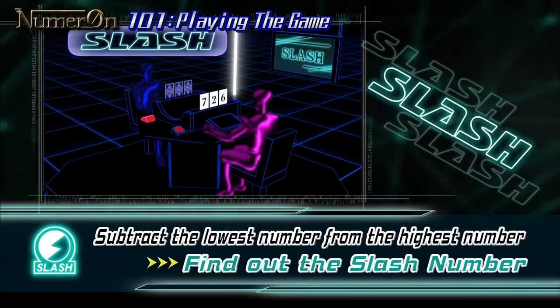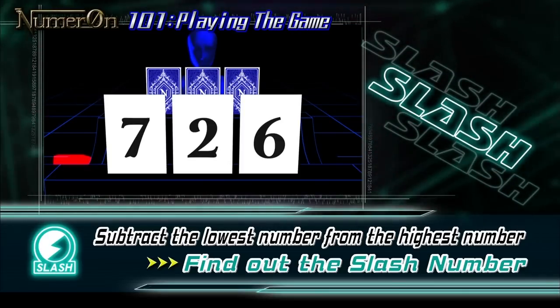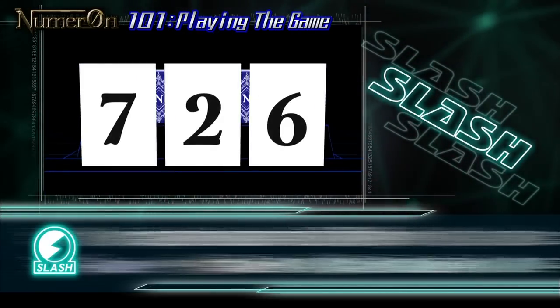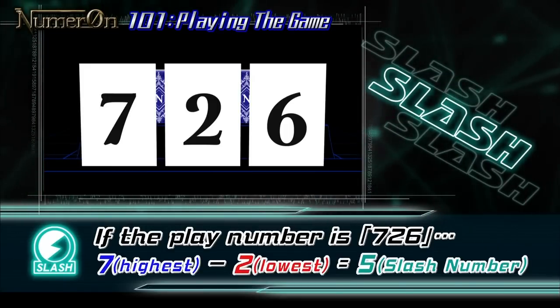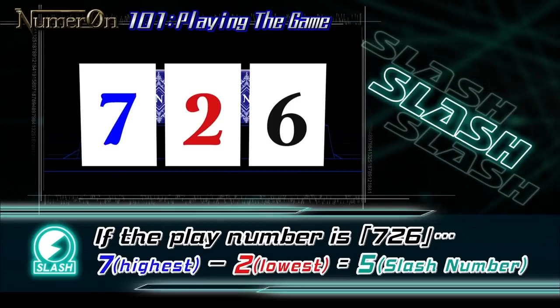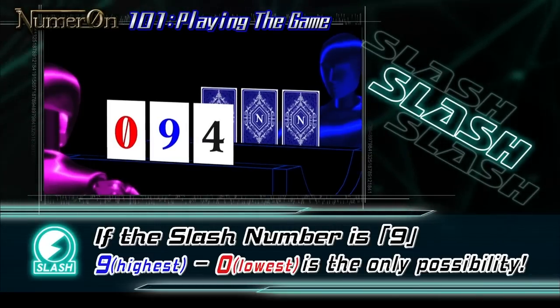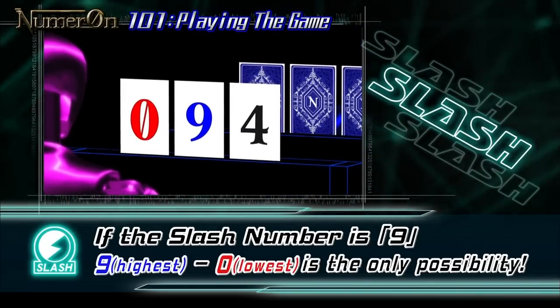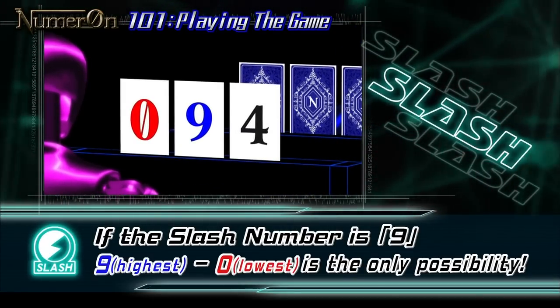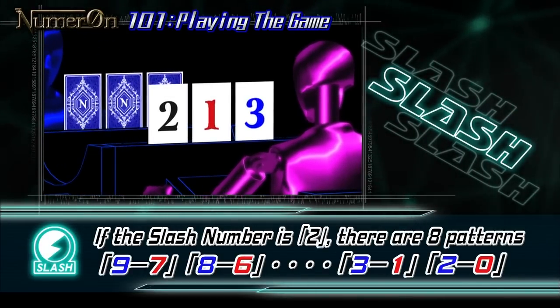Slash. If this item is used, the defender must take the highest number used and subtract the lowest number, and tell the attacker the remaining number. For example, if the play number is seven-two-six, the highest would be seven and the lowest would be two, so the slash number would be five. By the way, if the slash number is nine, you would know nine and zero are used. Also, if the slash number is two, then the correct number would have to include three numbers in order.